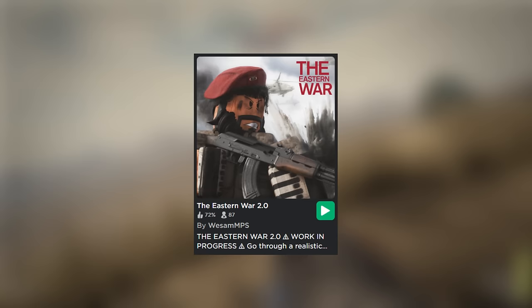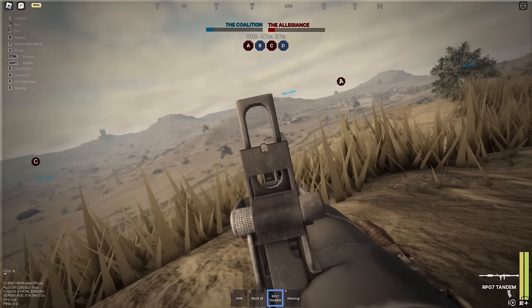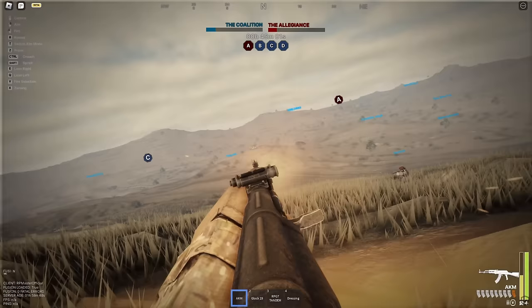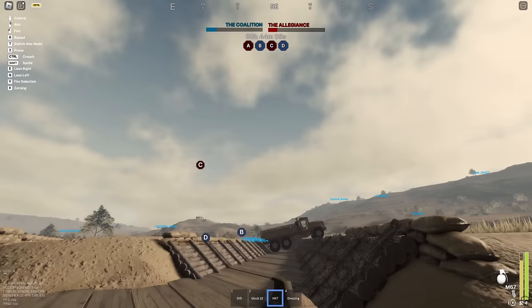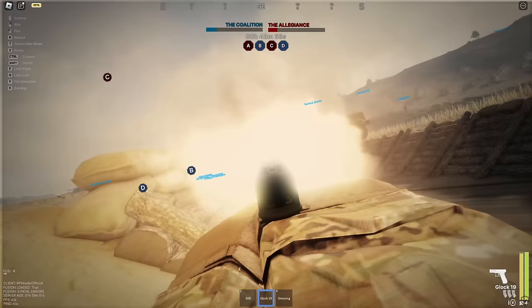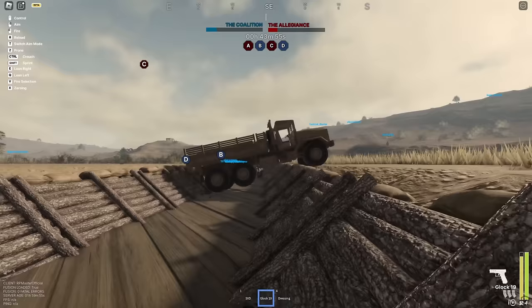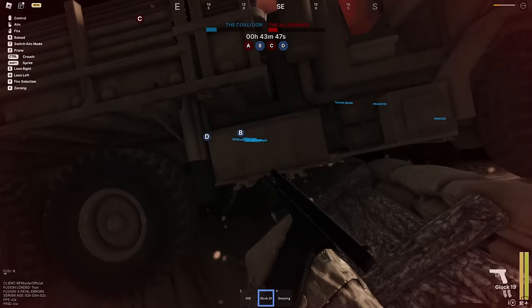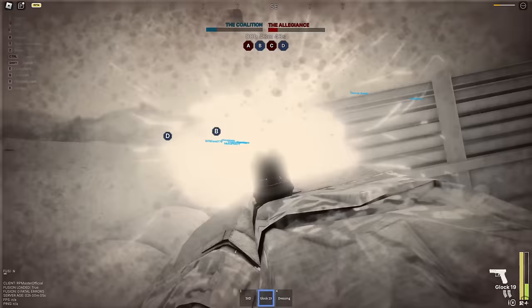Let's hop on to Eastern War 2.0 — there was a previous version of this, but the Eastern War 2.0 is an amazing game set in the Middle East. In this game, you can spawn vehicles, you have drones, and you have actual equipment that they use in real combat today. I really think that's amazing because not many games include it. I really like how the guns handle in the game — they were pretty fun to use and mess around with, and this might actually be one of the games I've had the most fun with on Roblox.